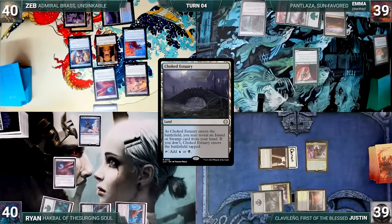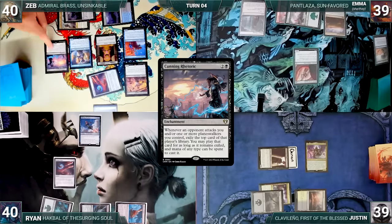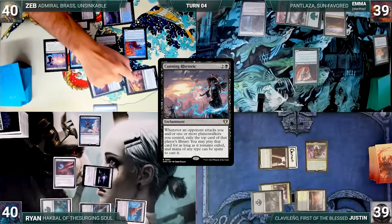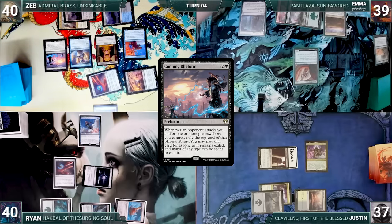Zeb draws and plays a Choked Estuary tapped, then casts Cunning Rhetoric. Note: Cunning Rhetoric is not in the Pirates pre-con — Zeb mixed up a card when sleeving up, but since it's a pre-con game and everyone's having fun, play continues. He attacks Justin with Fathom Fleet Captain; Justin takes it and Zeb ends his turn.